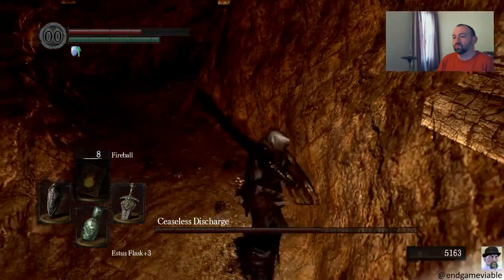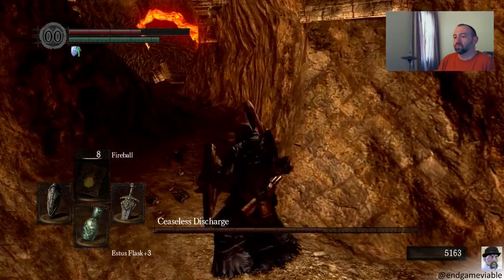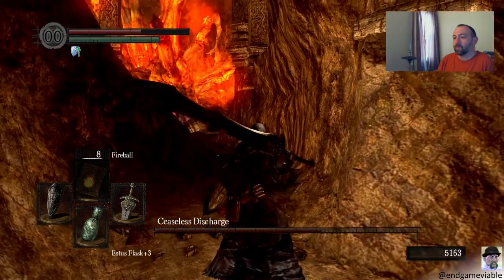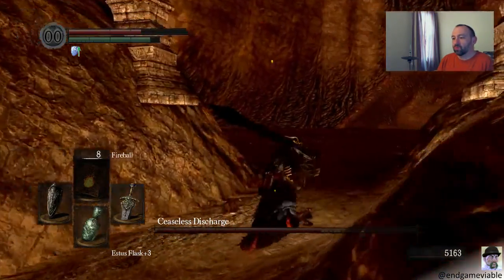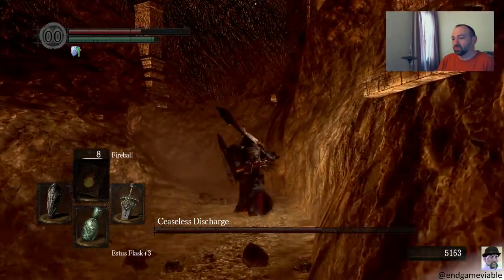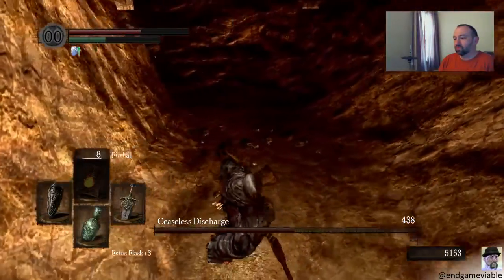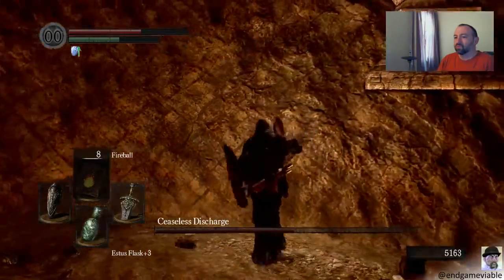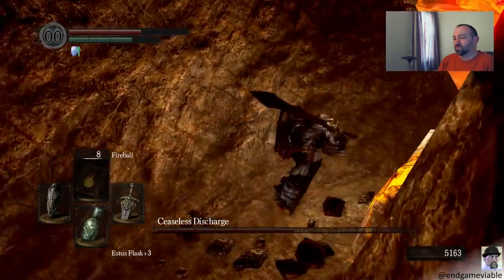So what happened was, I was going to go back down to the Demon Ruins and explore a little bit. I remembered that there was this little passage that I thought would go to a different area, and that maybe I could run past the Ceaseless Discharge. But it turned out there was no way past, and this passageway I thought I'd discovered was actually just a little side area.